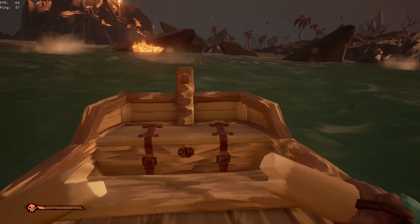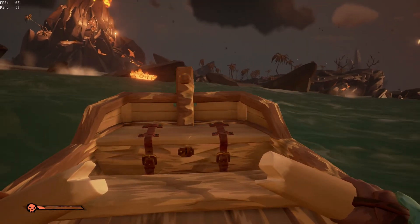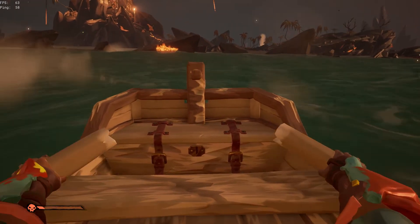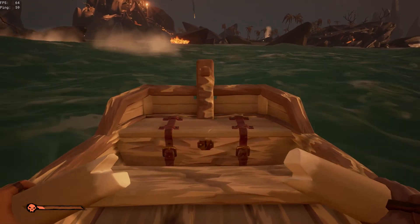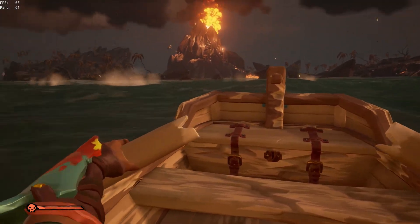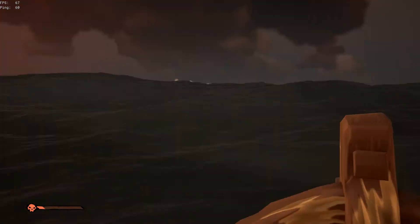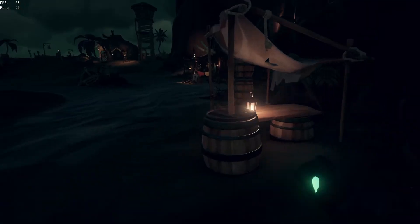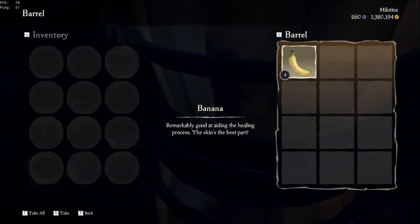Rowboats don't get damaged by the water when the volcano erupts, but they can sink from flying rocks. You can find them on random islands and put them on your own ship. Another annoying thing is that when your boat gets hit by something, your rowboat might drop off your ship.